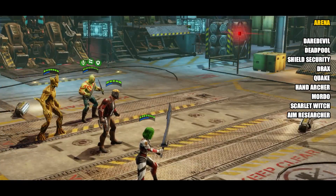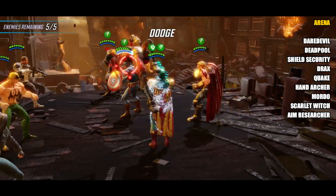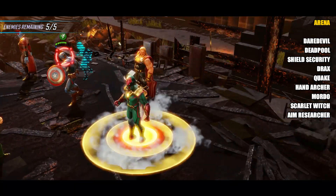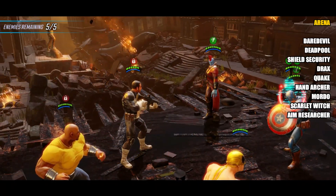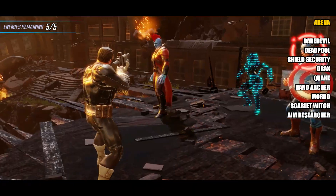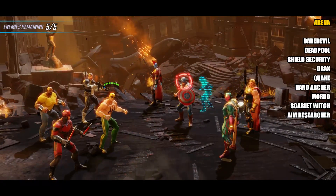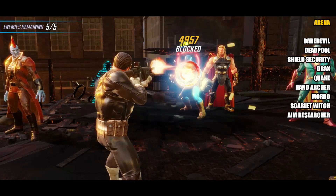The next character is Shield Security, who forms possibly the strongest meta team in the game at the moment — the Shield team led by Nick Fury. So Shield Security is great because he fits into that team, but you've also got the fact that being a Shield character he can be used to farm the Iron Man legendary event. Overall he's just an absolutely fantastic tank character. The next one is Drax, who has dropped off a little bit due to how good Luke Cage is now, and he can take you through the hero campaign, but the reason he's so high up here is that he can be used to farm Star-Lord.